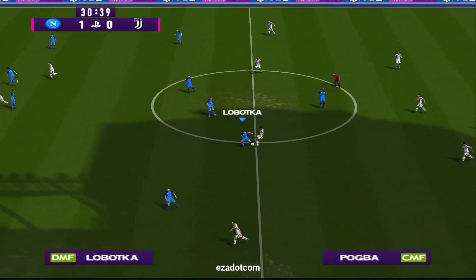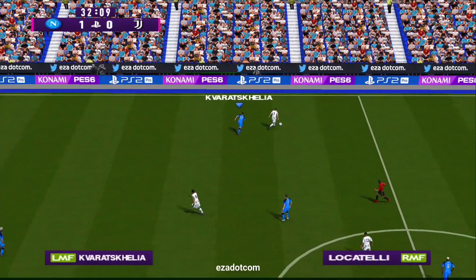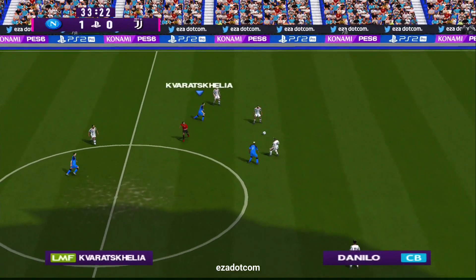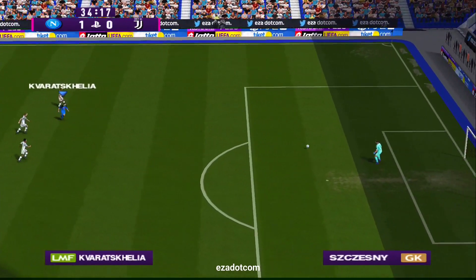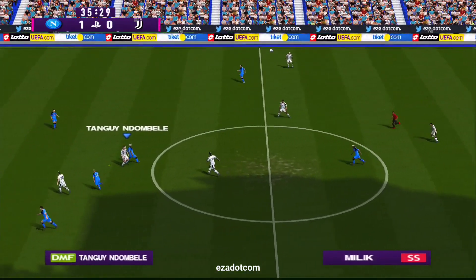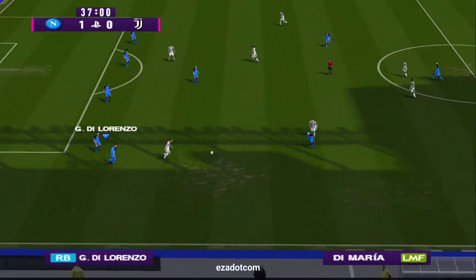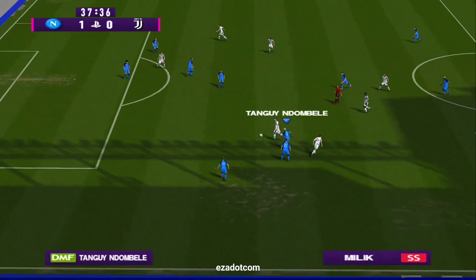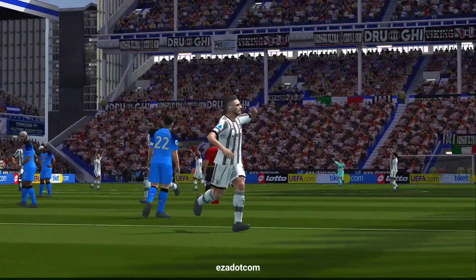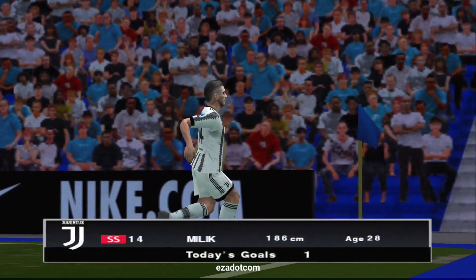Alexandro, just really well to maintain possession. Locatelli. Bonucci — all the way back and they start again. Milik. Milik, Di Maria. Milik — it's in! All too easy! They are in danger of disappearing out of sight!